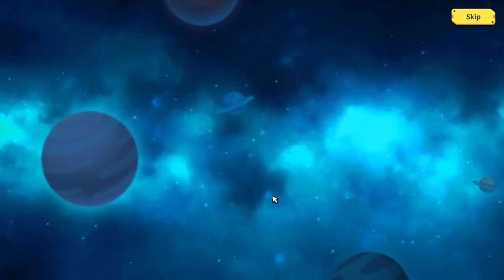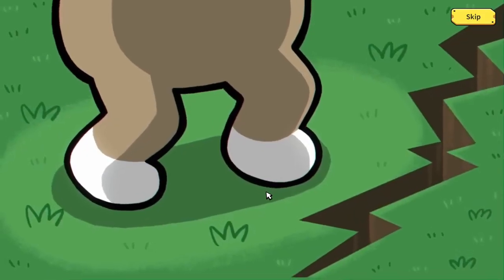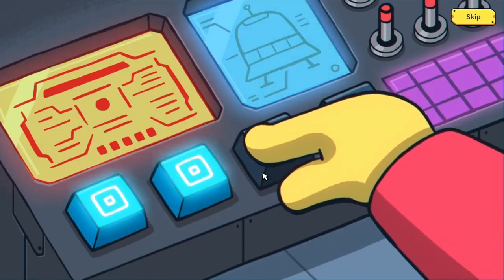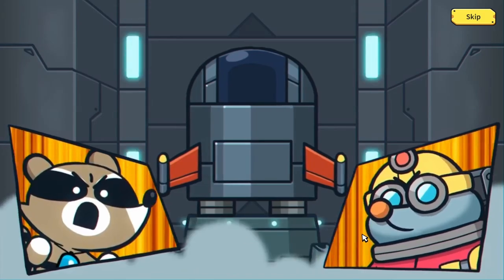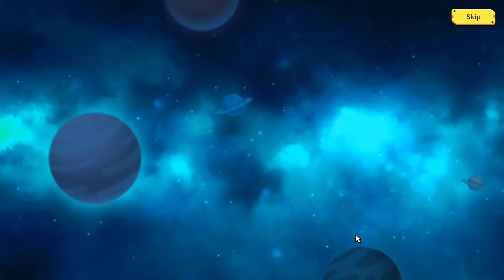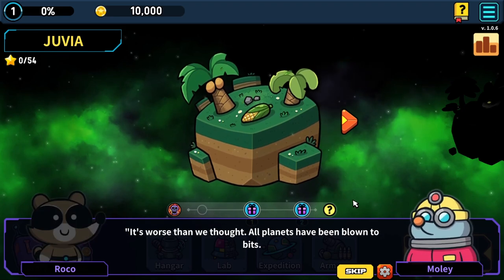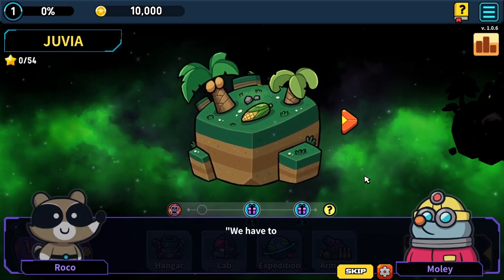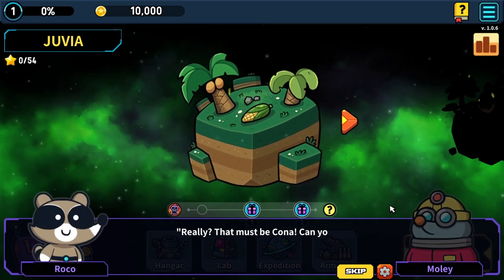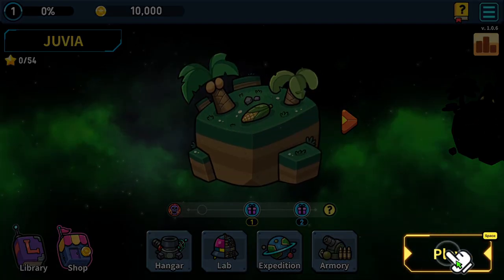We're going to check out this game. "Friendship." What? Oh no. I absolutely know what's going on - they're going to spaceship off into the unknown in order to get their partner back. Gotcha. "It's worse than we thought - all planets have been blown to bits. We have to look for Kona. I'm picking up some kind of signal from Juvia. That must be Kona." I'm going to skip this - we're going to play the game.